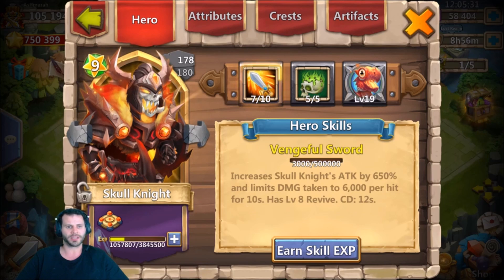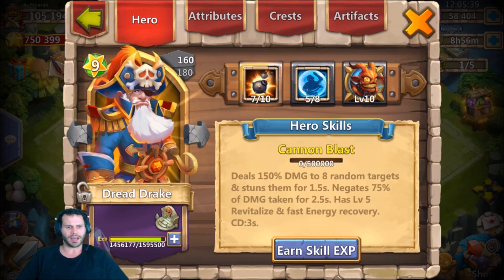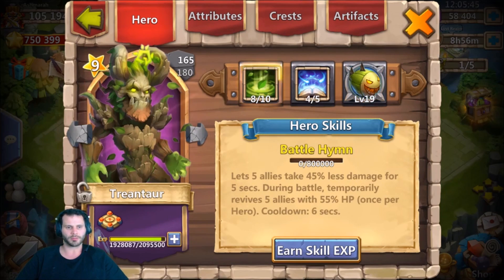We got a 5/5 Revite Aries - not bad. Bulwark on the Pixie, Corrode on the Skull Knight. Hopefully we get some more Skull Knights to double evolve. Zerk on the PD, very nice. We got five of eight Bulwark on the Dredrake and Bulwark on the Ghoulam too - looks like he needs more backup Dredrakes and Ghoulams to double evolve as well.